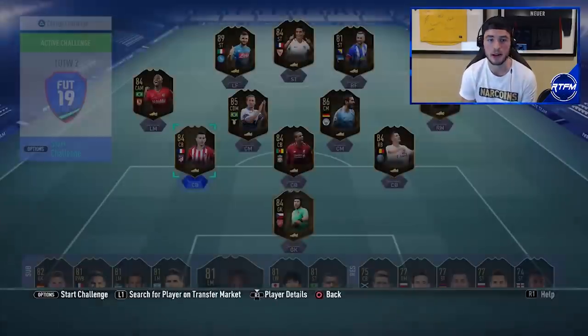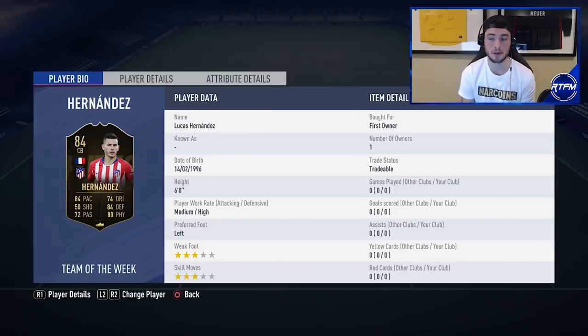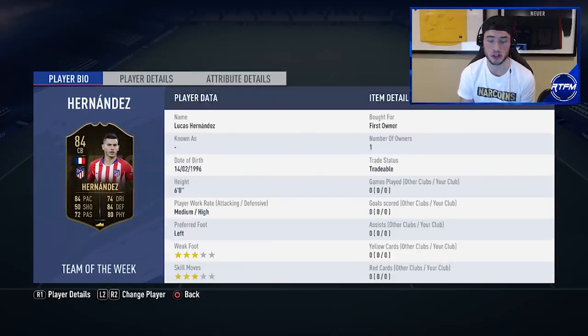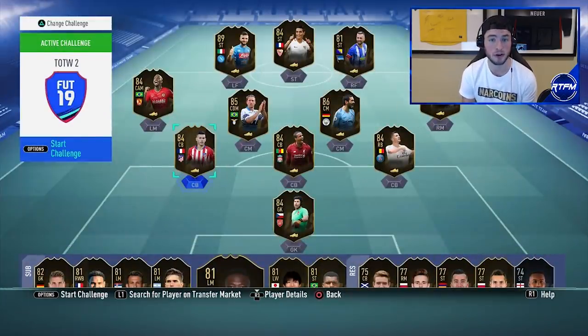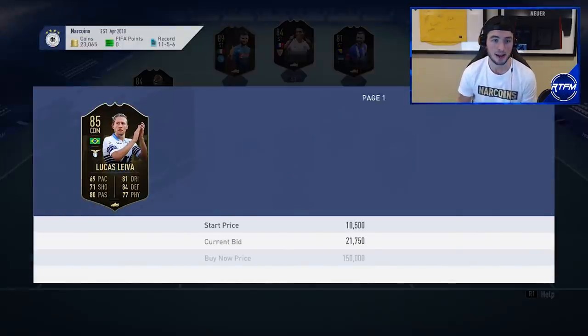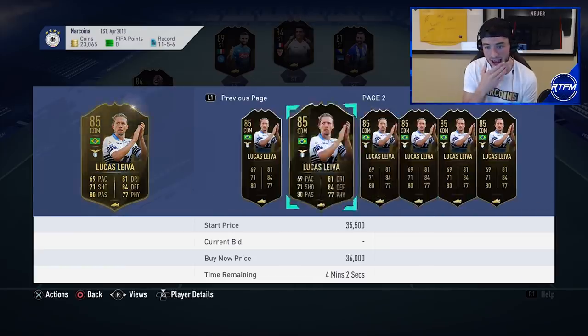Lucas Hernandez is a fantastic card and a good investment as long as he's cheaper than Theo Hernandez. Right now he's around 60,000 coins. He's got 81 acceleration, 86 sprint speed, 72 agility, 87 heading accuracy, 85 interceptions — this card is fantastic with medium-high work rates. He also has a position change from left back to center back, which I always like. You have to appreciate position change cards as investments — people like to try new cards and formations.